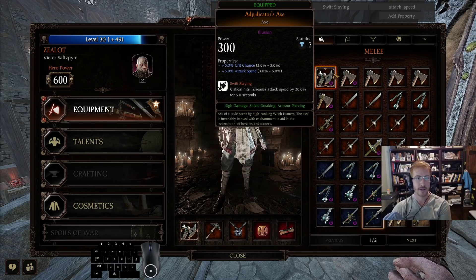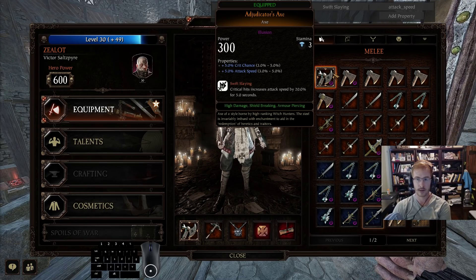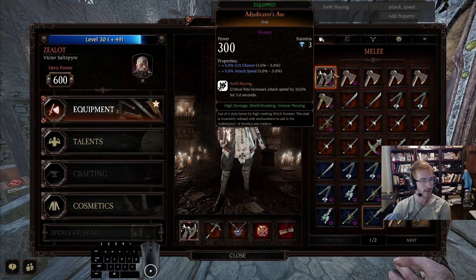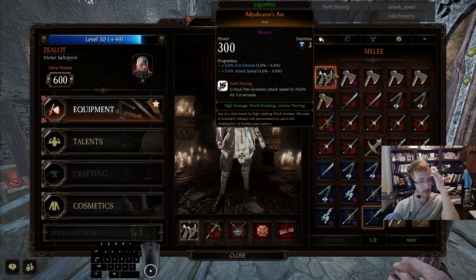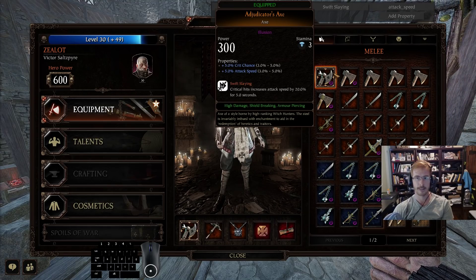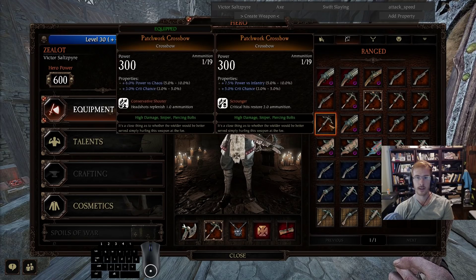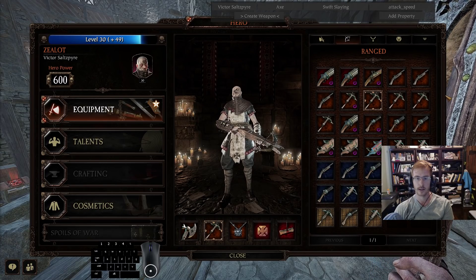Because axe has such high armor DPS you can really manage elites - taking them out of a horde efficiently while your team deals with the rest. With zealot, even if you take a couple of pokes from slave rats or fanatics it doesn't really matter because you're barely going to take meaningful damage. I also always run crossbow, so special snipe is very efficient - especially if you have the armored and skaven breakpoints. You can one-shot assassins, crit gas rats, things like that.